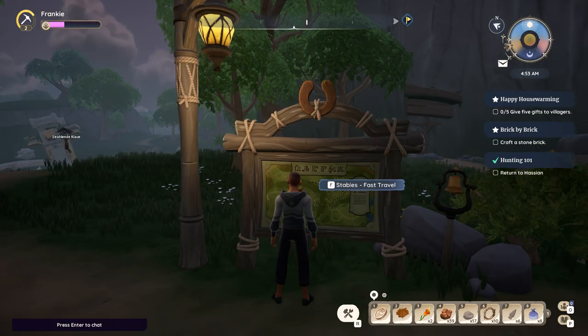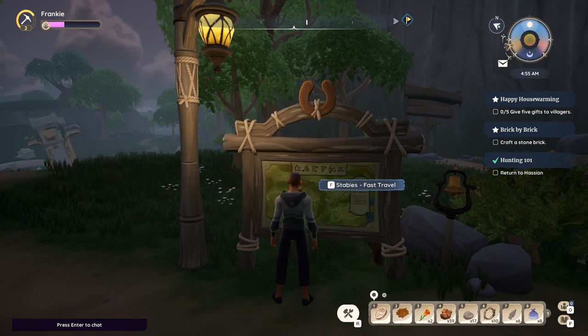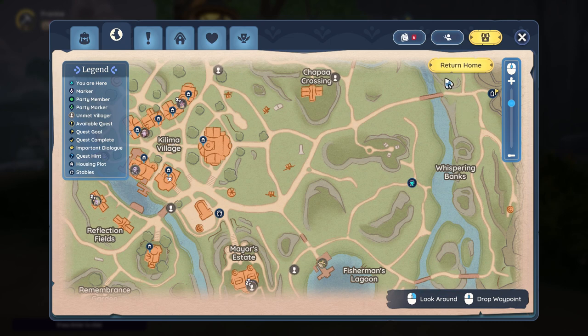What you have to do is go there and you can pay the amount of money required to get there. Now if you would like to fast travel to home and it's not been timed within your cooldown, you can use the return home option up here. I believe it is a 15 minute wait.